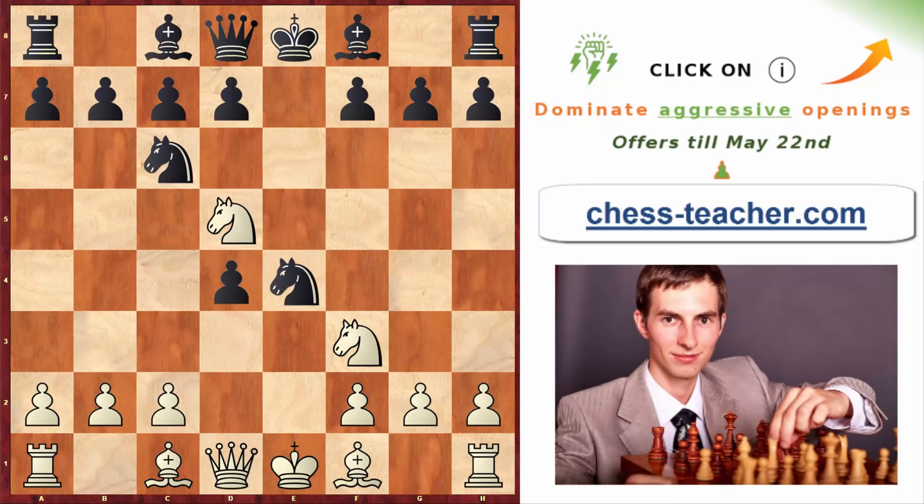Black may decide to capture your pawn on e4, thinking there's no danger. You continue with bishop to c4. You have an initiative position, and one problem black may face is the weakness of the knight on e4 and potential pressure along the e-file after queen to e2. Sometimes black decides to solve that problem right away and retreats the knight back to c5 — from here the knight is ready to jump to e6 to cover black's position, but in this case you can win the game right away by playing bishop to g5.